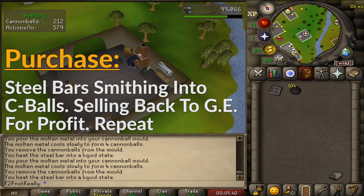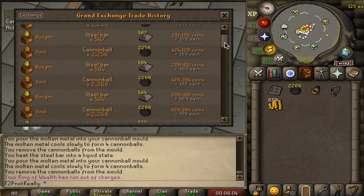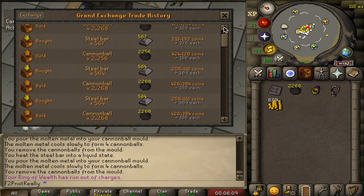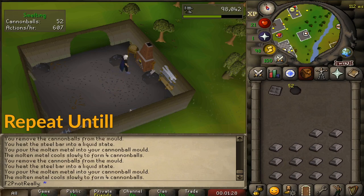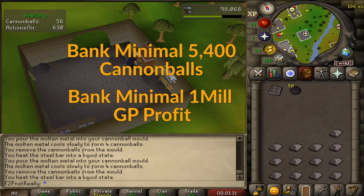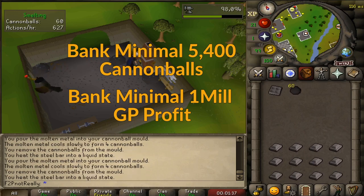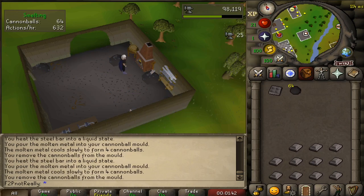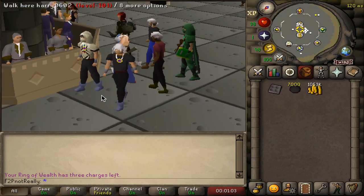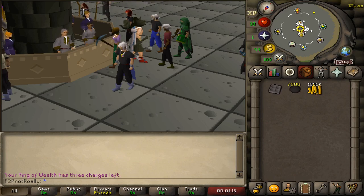Using all of your GP to purchase steel bars, return to the Edgeville furnace to smith these into cannonballs. Once all bars have been smithed, teleport back to the GE, sell your cannonballs, and rebuy steel bars with additional profits. Repeat this process until you have banked a minimum of 5,400 cannonballs for range training and additionally banked a minimum 1,000,000 GP profit — to be used for the purchase and temporary use of a dwarf cannon, then to fund future PK gear and supplies. I personally smithed cannonballs for roughly 11.5 hours, banking a surplus of 7,000 cannonballs and my additional 1,000,000 GP.